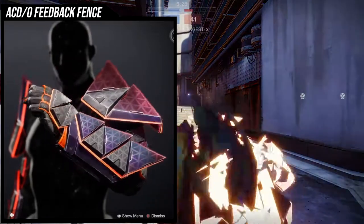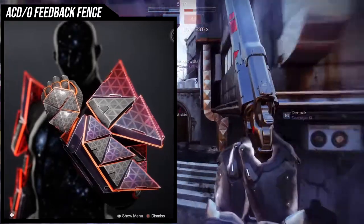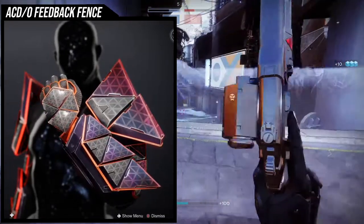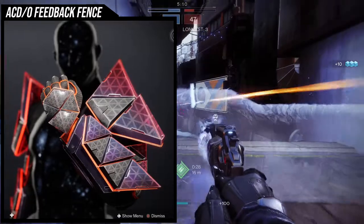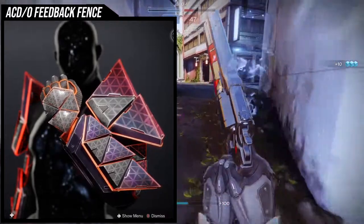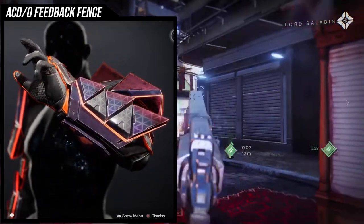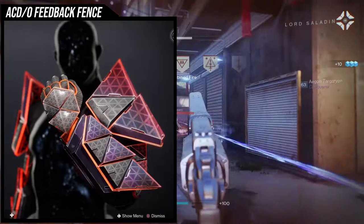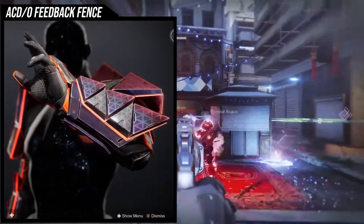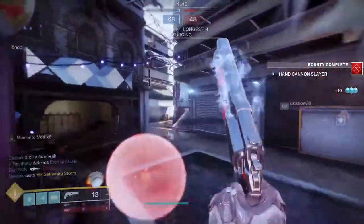The other armor set you can do is from D1 — the Wrath of the Machine raid. We will get that raid eventually in Destiny 2, and once that armor does come back we'll have another option. I would most likely use the boots from that set. But other than that, angular armor pieces or something blocky are going to be your best friend. Do not go for rounded unless there's a specific reason for it.